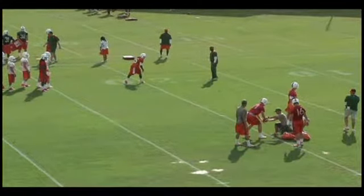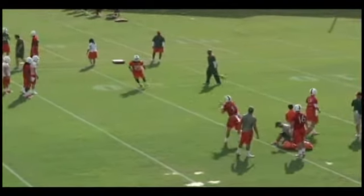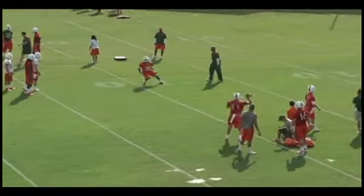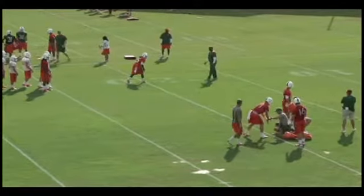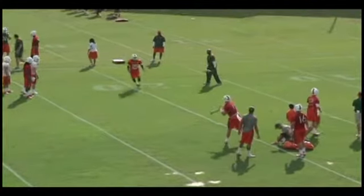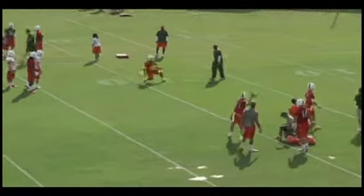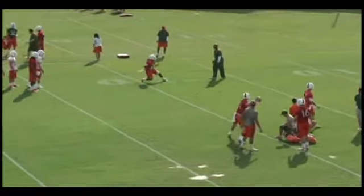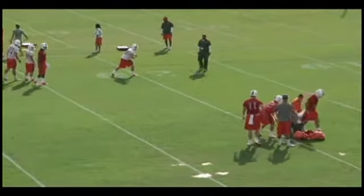Here we would have an outside zone play called to the right, and we would be running what we call a smoke route to the left. The receiver is not supposed to get any depth whatsoever — he's going to take one step and then come back to receive the football. The quarterback is going to be in a staggered stance with his left foot up, and his first step will be back with his right foot so he's immediately able to turn two. Turning two is like turning a double play — how quickly can we get the ball out of our hands?